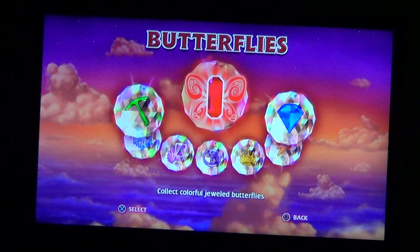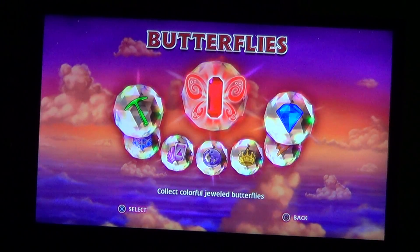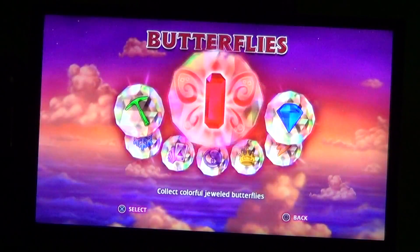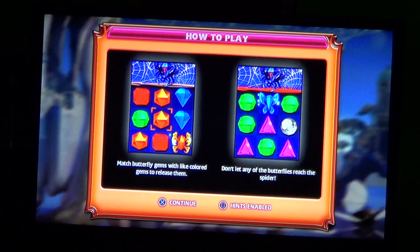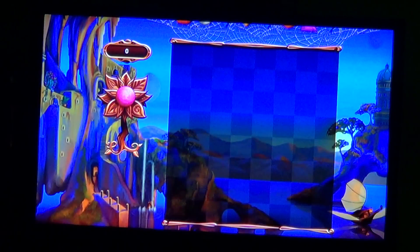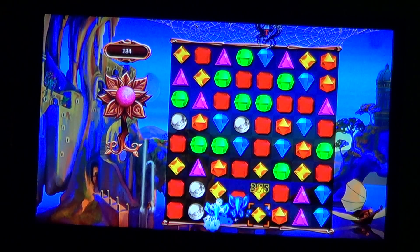Another gameplay of Bejeweled 3D. We are going to check out the Butterflies mode. Jeweled butterflies — they are colorful. You must collect them. In this mode, you match butterfly gems with colored gems to release them. Do not let any of them reach the spider. It's all over if they do.